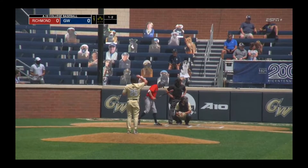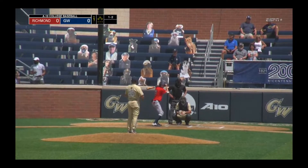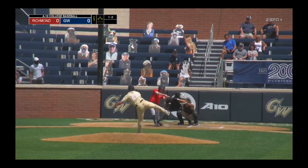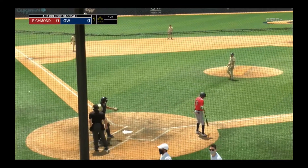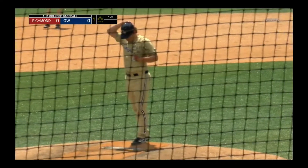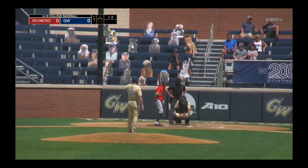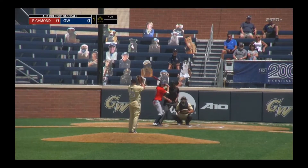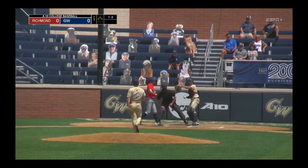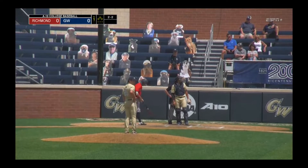Richmond sits 16-13 on the season, 2-7 in A-10 play. GW is 23-13, 12-5 in the Atlantic 10 — second place currently behind VCU. It's a gorgeous day here in Arlington, 72 degrees. A doubleheader today with both seven-inning ballgames; the second game will start about 30 minutes after the conclusion of this one. It's a 2-2 count to Allrich with Jared Sprague-Lott on deck.